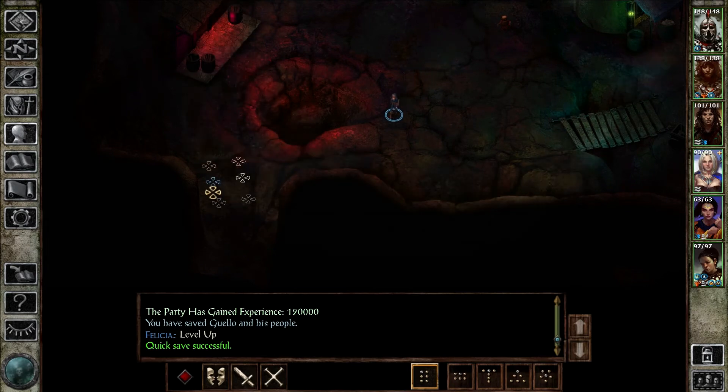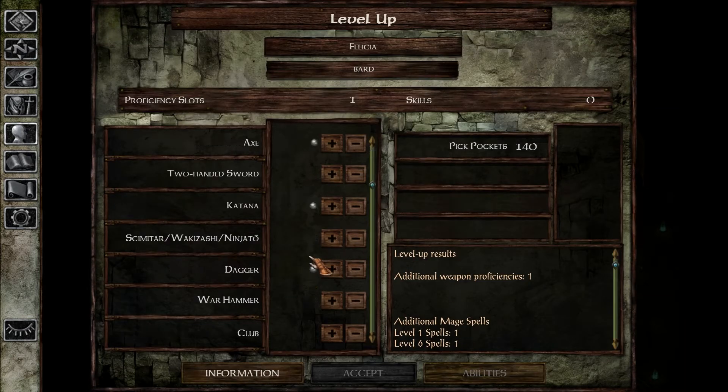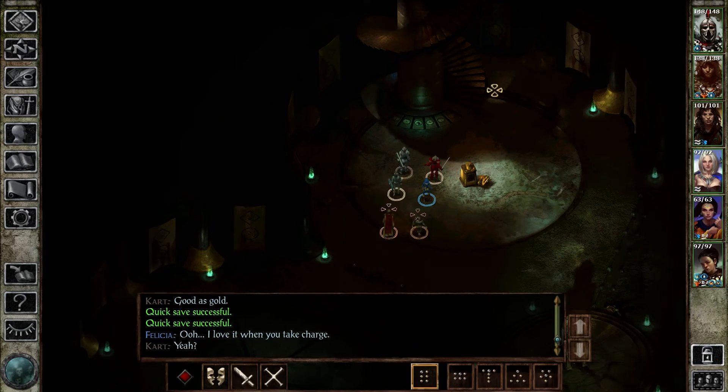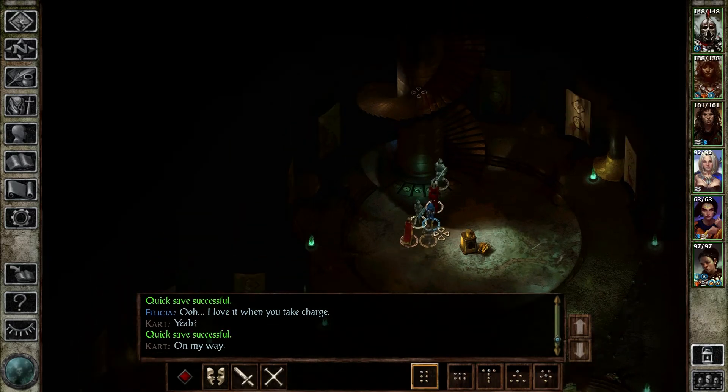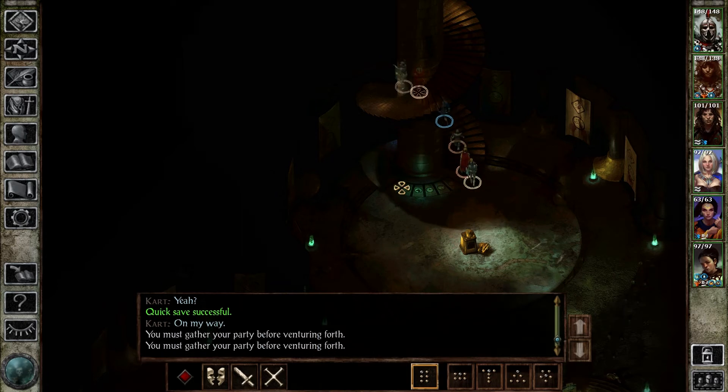Let's level up Felicia before we head out. Another proficiency — I'm going to go with single weapon style. And then we are going to go up. Wait, I was thinking we were going to go down, but I guess not.